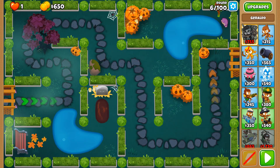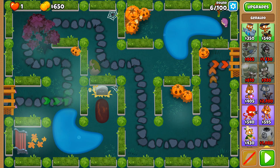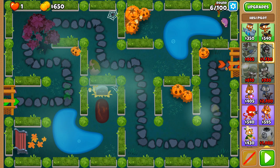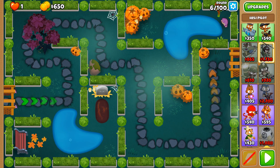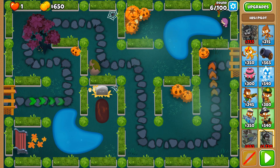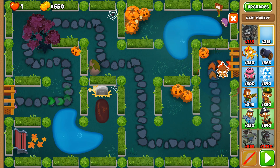We're going to be aiming for two mega pops with the Apache Prime on this map. It is one of those towers which is really easy to use once you get it. Apache Dart Ship is very powerful, but Apache Prime is a whole other level. So how are we going to start on this level?